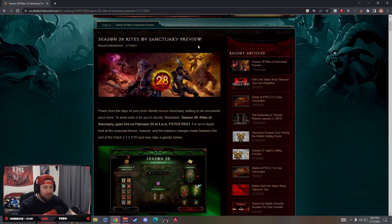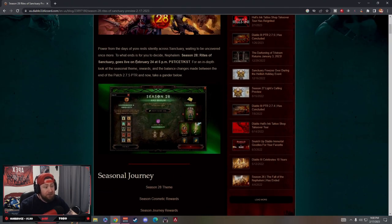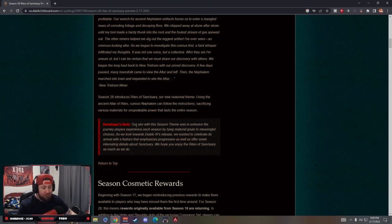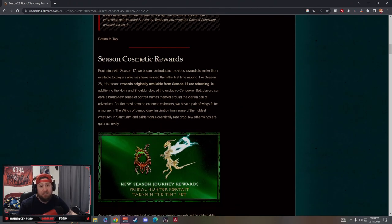Season 28 Rites of Sanctuary review: the big news is that it goes live February 24th at 5 p.m. PST — on a Friday, which is awesome. I actually thought this was going to be pushed into March, but it's not. Mark your calendars: February 24th at 5 p.m. PST. The developer note says their aim was to enhance the journey players experience each season. This is technically the last season before Diablo 4.